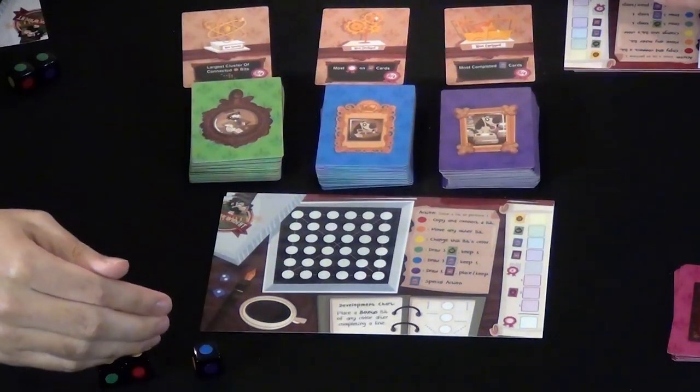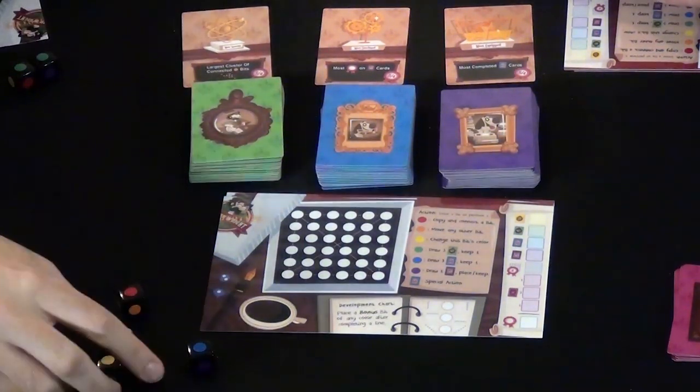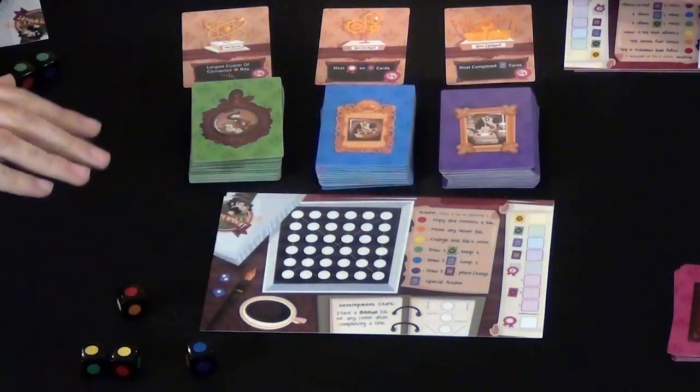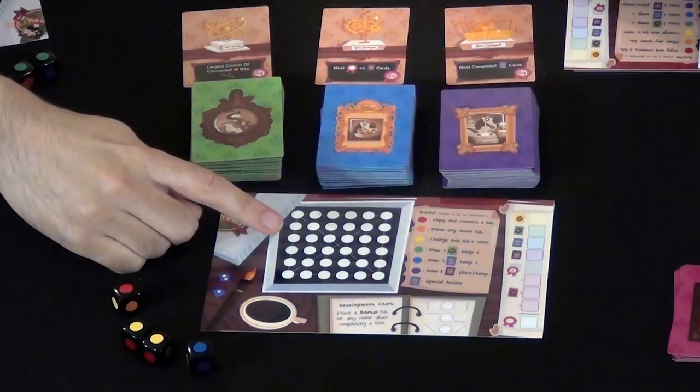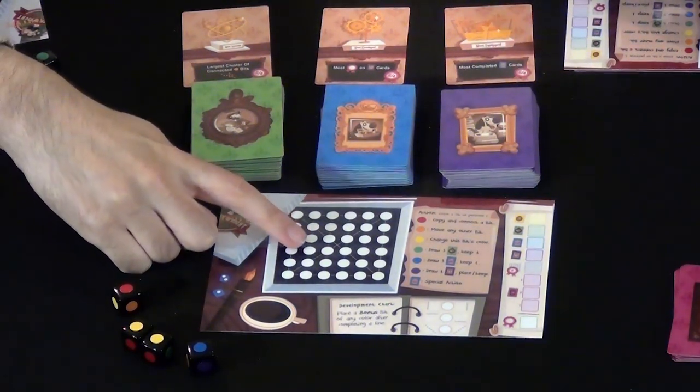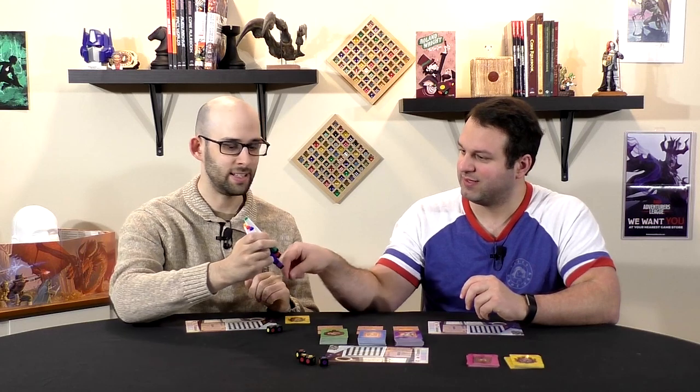All the other players involved could choose yellow, red, blue — they could choose the same thing or different things; there are no rules there. Once you have chosen your color, you are going to assign those colors to somewhere on your board using these markers.